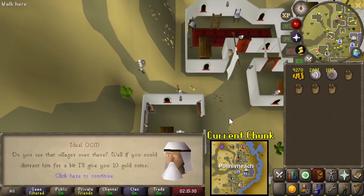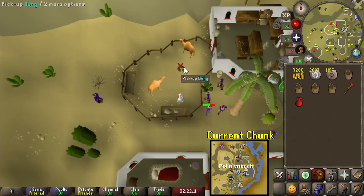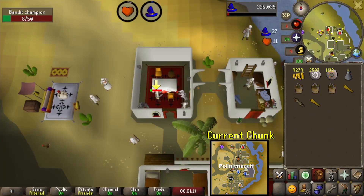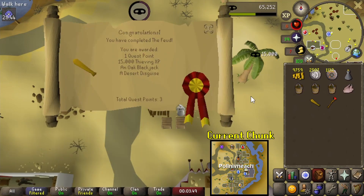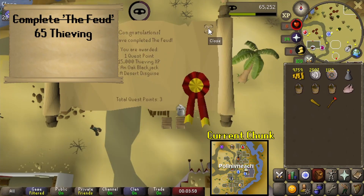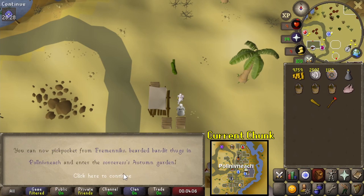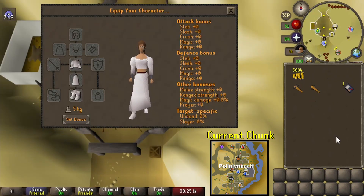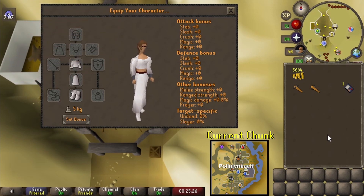We could do the whole Feud quest because the only two chunks actually required are the Al Kharid chunk that has Ali Morrisane in it — that northern tollgate chunk technically — and then the Pollnivneach chunk. Went ahead and completed it. Got a nice upgrade of an Adamant Scimitar, and got to 45 thieving, which sets me up perfectly for blackjacking the lowest level guy at level 45. We'll basically be hopping right into that. Before jumping into blackjacking though, I almost forgot we had to do the Rogue Trader mini-quest after the Feud. The only part we can do right now is the blackjack part, so I have these offensive and defensive blackjacks. The runes and clothing portions we can't complete quite yet.